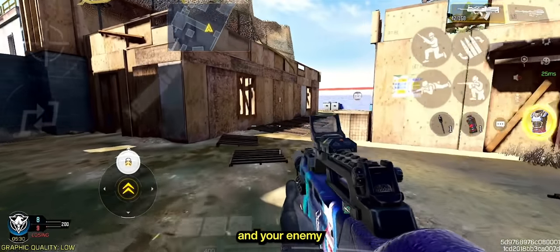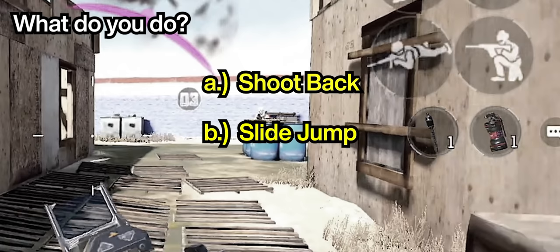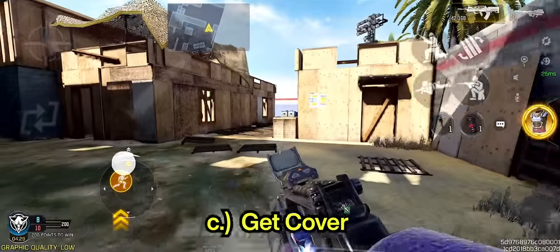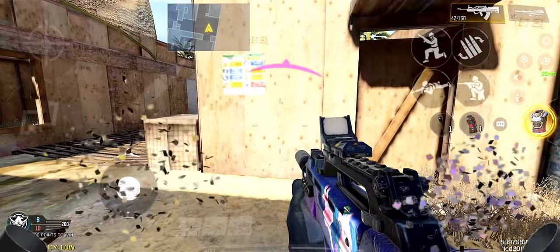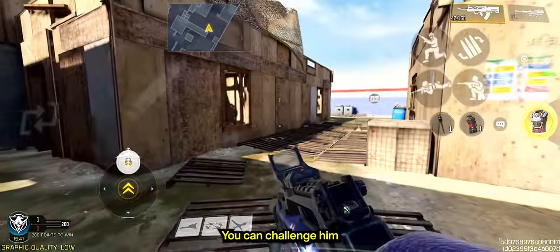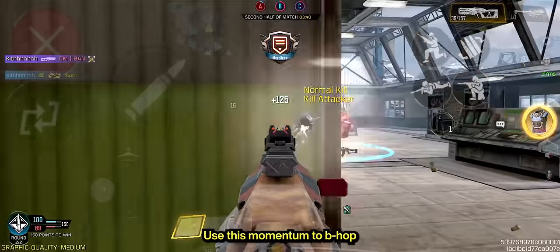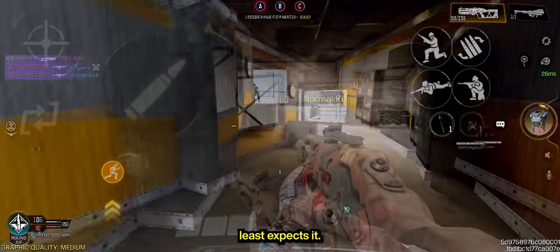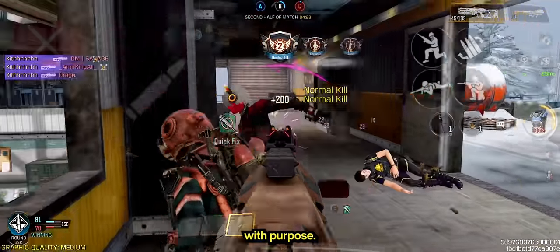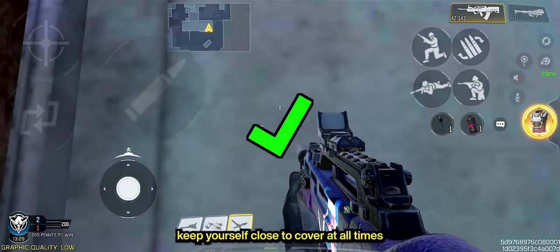If you're running out in the open and your enemy lands some shots on you first, what do you do? Shoot back, slide jump, or get to cover? If you answered A or B, congratulations — you died. Getting to cover is the smartest choice. Once you slide into cover, your opponent might think you're recovering and try to rush you. You can challenge him by flicking to the opposite side and tapping the jump button immediately — this will propel you out of cover. Use this momentum to B-hop and try to get the kill when the enemy least expects it.